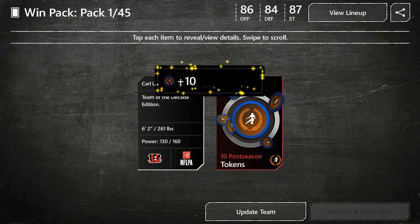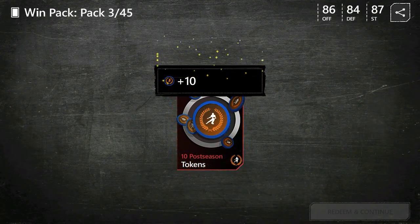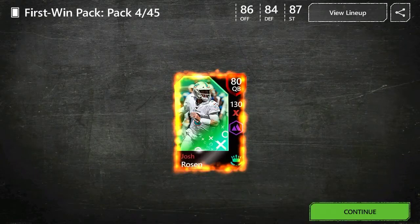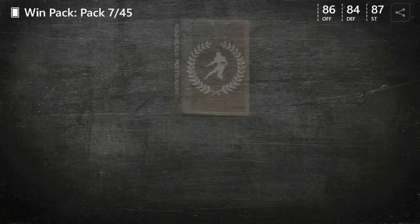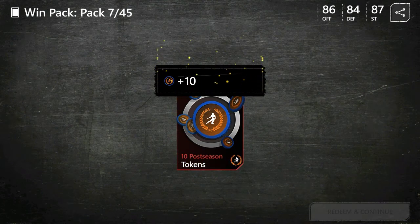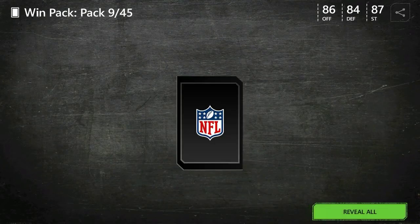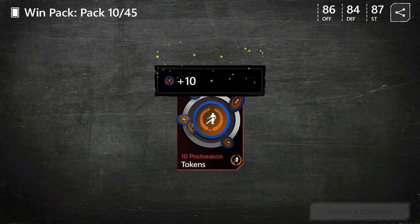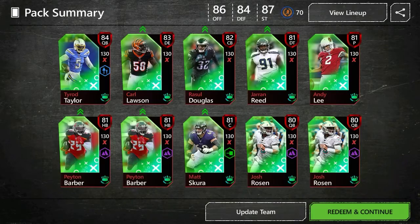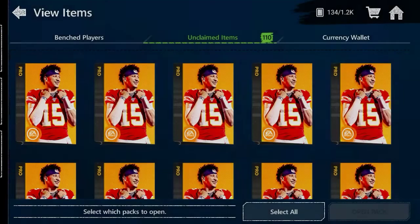We have an 83 Defensive End — not too bad. Then an 84, and we're gonna hit open all. We pulled an 80 overall, 81, and some more tokens. Opening ten manually first, then hitting open all for the rest. Unfortunately, no diamonds — we pulled 84, 83, 82, 81, and 80s, with 42 tokens total. We did not pull any diamonds, just some elites.